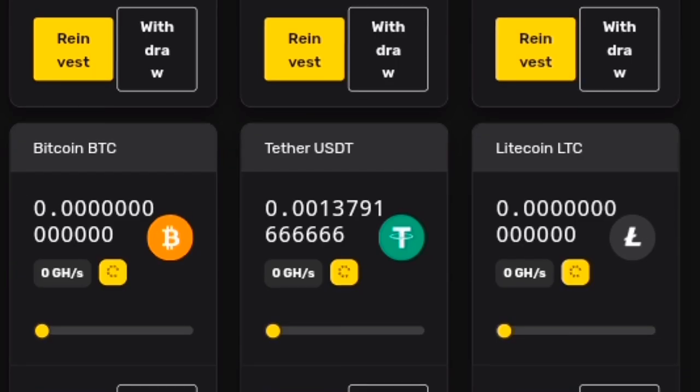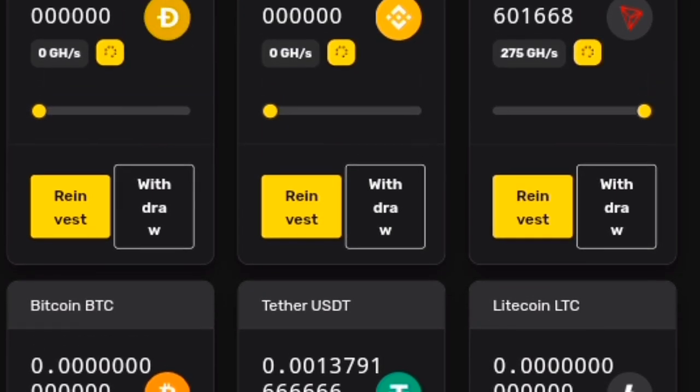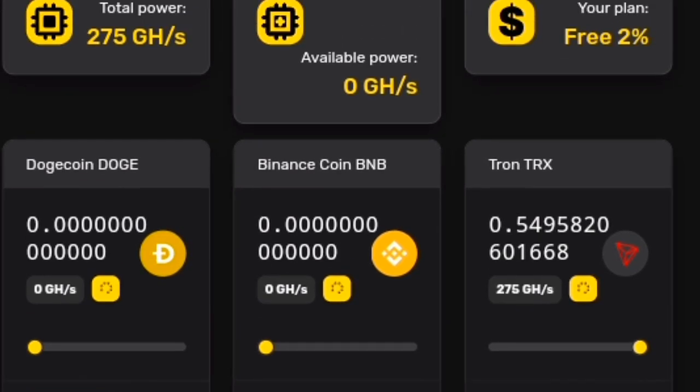Trustify features: Users can mine Dogecoin, Binance Coin, Tron, Bitcoin, Tether, and Litecoin. All of these currencies can be mined simultaneously by distributing power in your personal account.